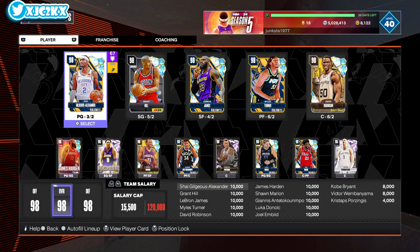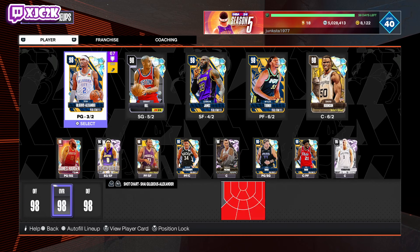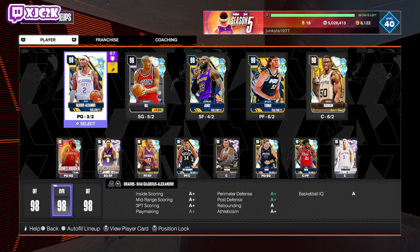We're going to use this absolute god squad — massive shout out to Junkster for letting me use his account, getting to use cards like James Harden, Grant Hill, Shawn Marion, and Miles Turner that I haven't used very much. Before we hop in, make sure you hit that subscribe button to help push toward the 25,000 subscriber mark. We hit 20K yesterday and the channel has been growing like crazy. Without further ado, let's hop into a game and check out this MyTeam Coliseum.